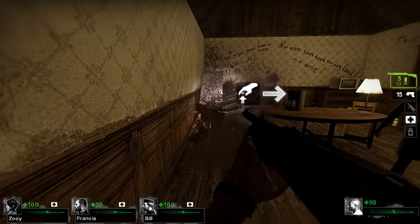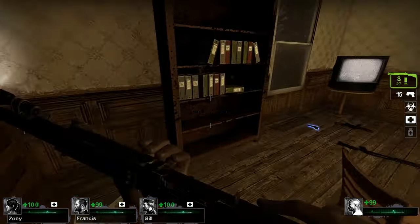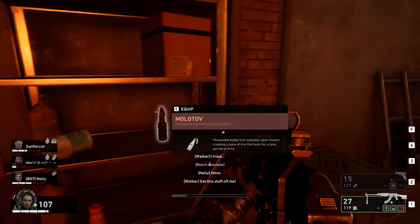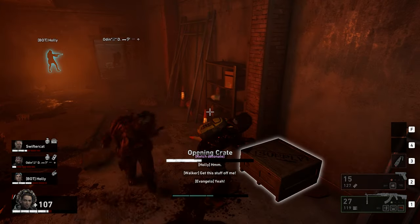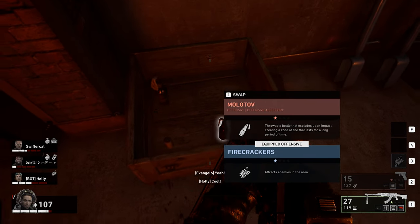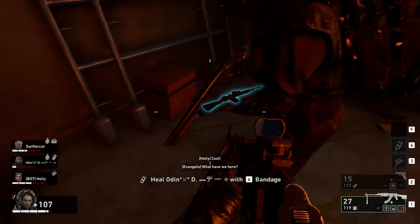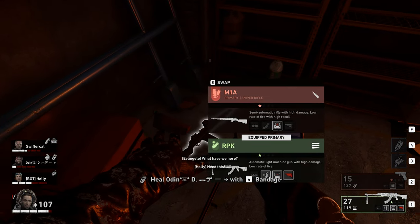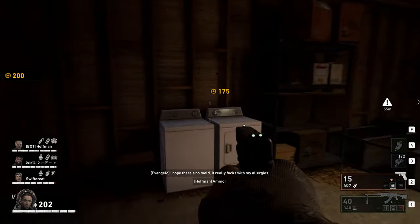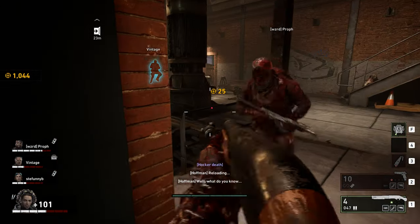Scavenging and looting in the maps of Left 4 Dead is pretty basic, but it's one of my favorite things to do — find a weapon you love, some health items, a bomb, and you're good to go. Back 4 Blood's looting system becomes much more versatile as different ammo types, card pickups, and copper are thrown into the mix. Ammo and weapons become much more scarce, so if you spot that secondary gun that suits your needs, hold it close and make sure you have enough ammo. Most of the time you'll be finding copper, which is the most common item found throughout each map.